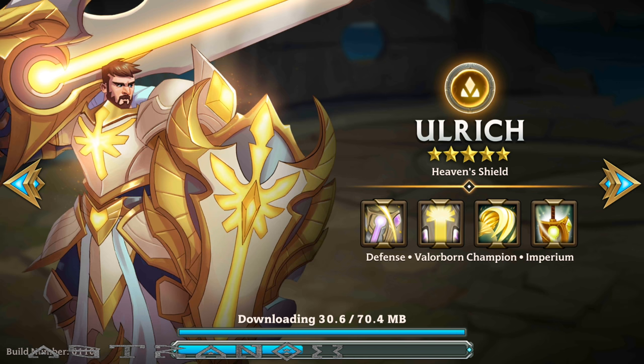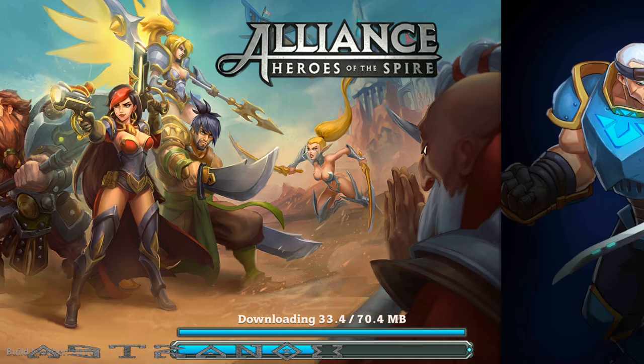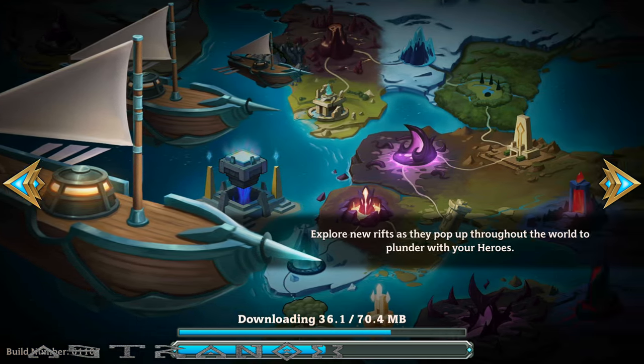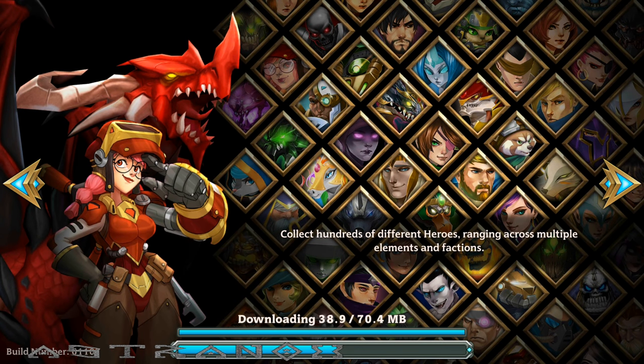So you would use on a computer the NOX program and create one installation of Android with your email. You don't need to install the game — actually the game can be installed, you just don't go inside it. Worst case when you start, you can clone the installation. You just clone and then go to the settings I showed you in the app: full storage, then clear the cache and clear the data.